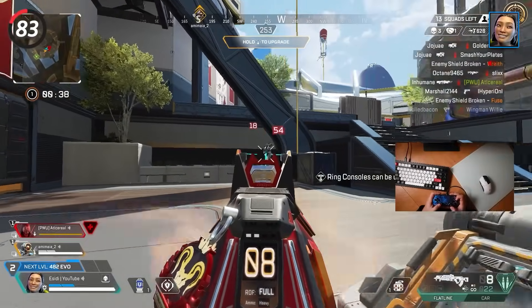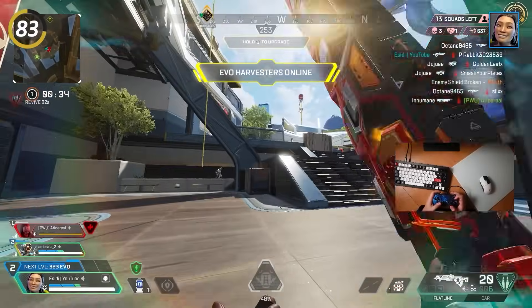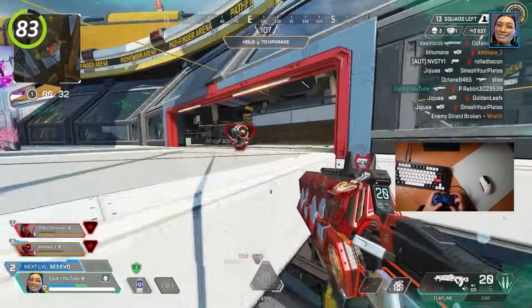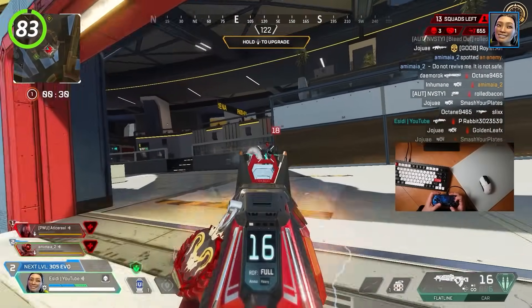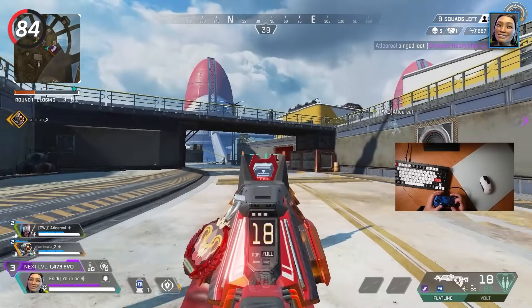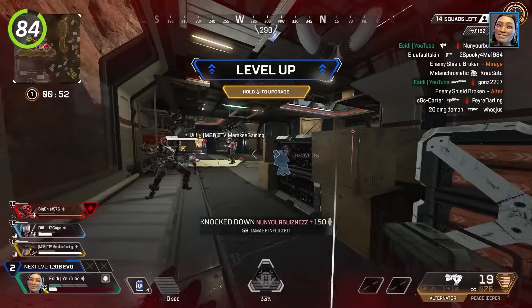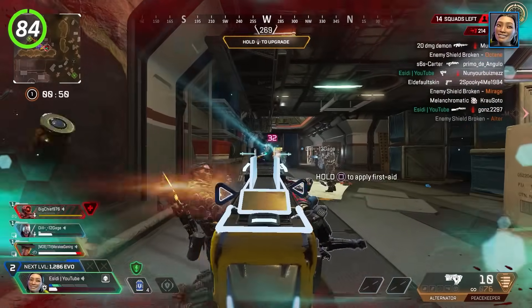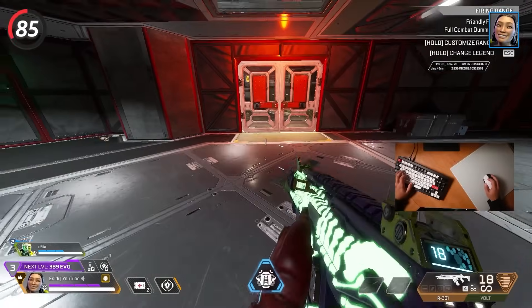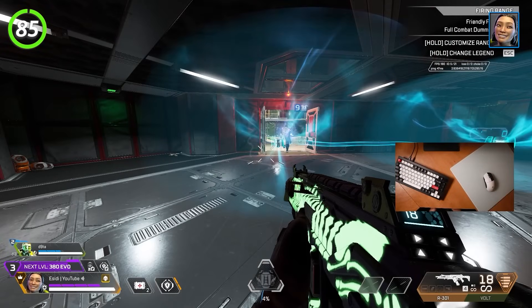With Conduit, whenever you're shielding teammates let them know with your mic, as most players aren't used to playing with a Conduit and might just sit in a corner healing. You can use your tactical at the same time as you're aiming and shooting, and you don't need to look directly at your teammate — as long as you're looking in the general direction it should still give them the shield. Conduit's ultimate can be difficult to get value with; I like to use it by blocking off doorways so enemies can't push you.